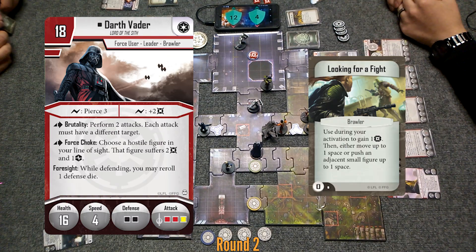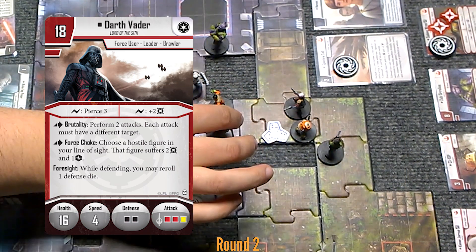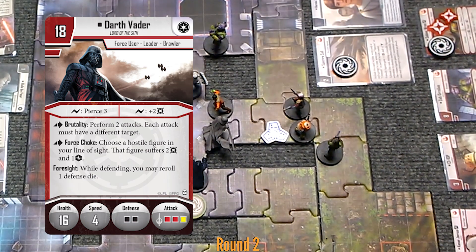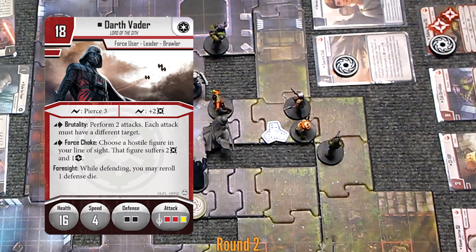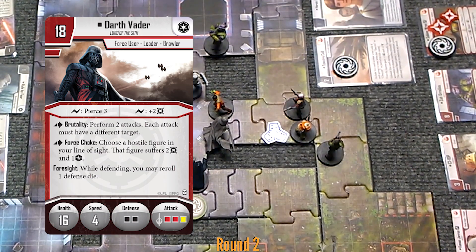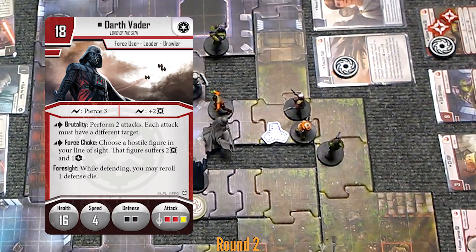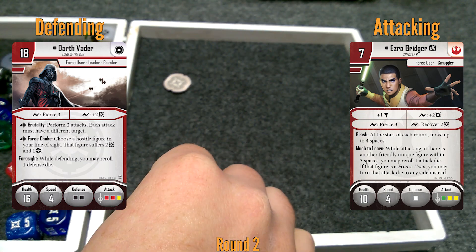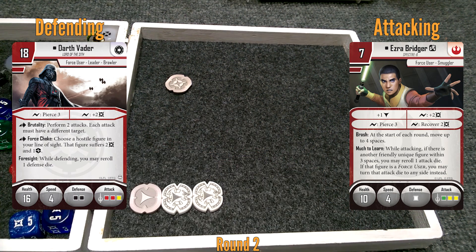I'm going to play Looking for a Fight — either move one space or push an adjacent small figure up to one space. I'm going to move your Ezra over here, hopefully taking him out of the bubble of whatever bonuses you're getting from Kanan — he's four spaces away from Kanan now. For starters, I'll choke him: two damage and a strain. I'll get rid of a card — there goes Planning. Then I will use my attack.